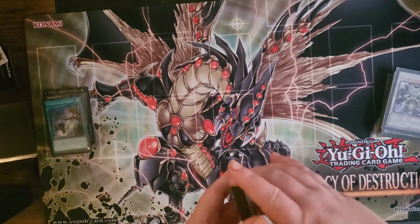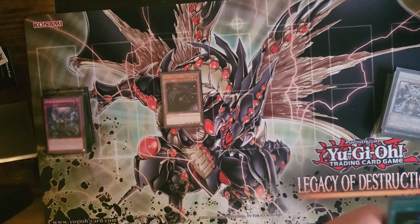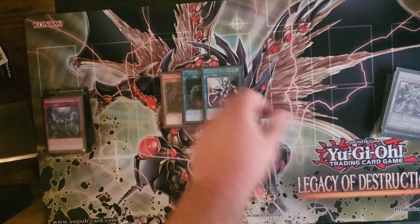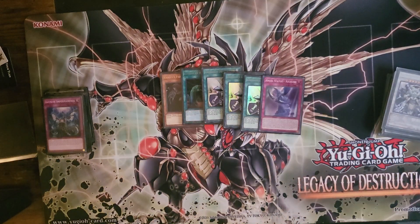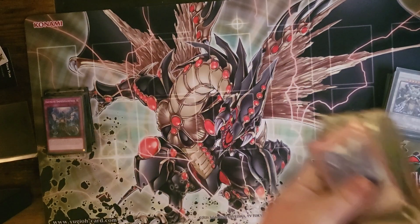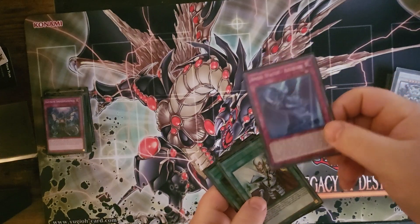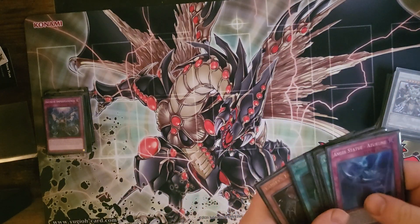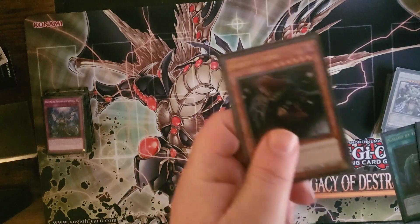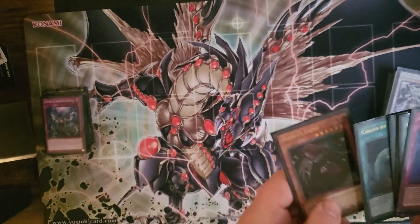That's it for the hand traps. Now the non-engine: Vanity's Fiend, Called By, three Crossout Designators, and one Angel Statue as a one-of. I probably should explain this — I have Silhouette Rabbit in the extra deck. I will explain that when I play the combo later in this video.